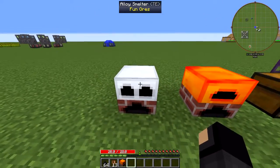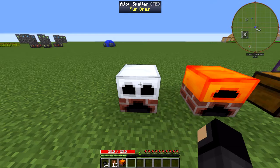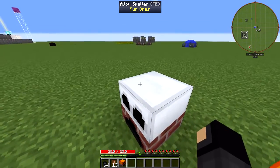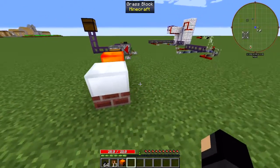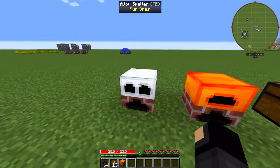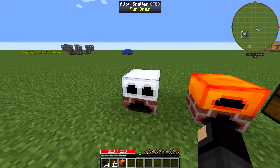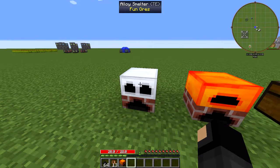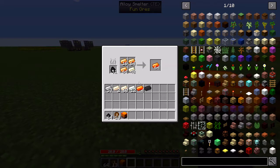Fun Ores. I mentioned in the last Mod of the Week episode that I was making the Alloy Smelter. And this is it. I finally decided on a texture after I chose a recipe for it. There has been a lot of work done and quite a few things added to the mod. Let's take a look at the block first.